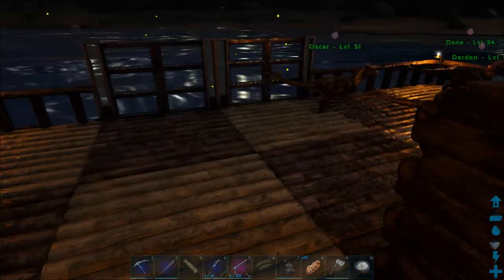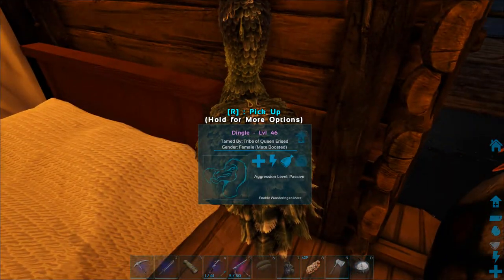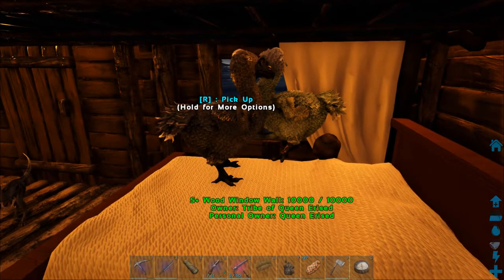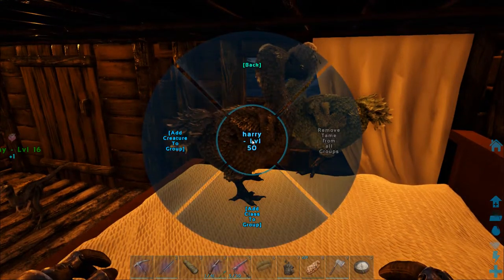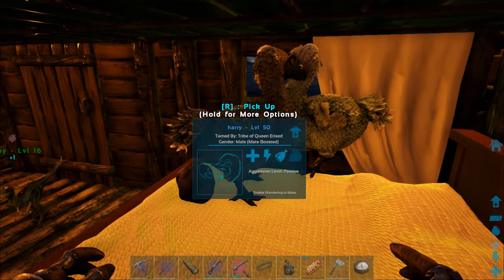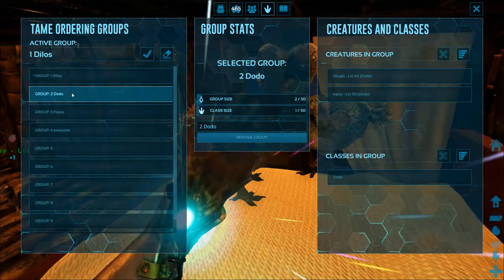This is extremely customizable to your style of playing. I decided to make four groups: Dilos in group one, Dodos in group two, Flyers in group three, and then group four which is everybody. In case I ever needed a mass evacuation, I could just hit number four, activate the entire group, and whistle all follow — we're out of there.